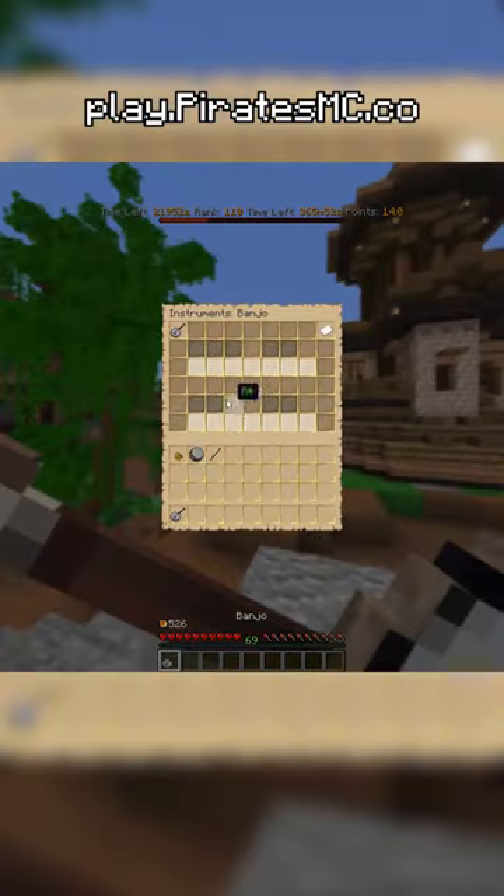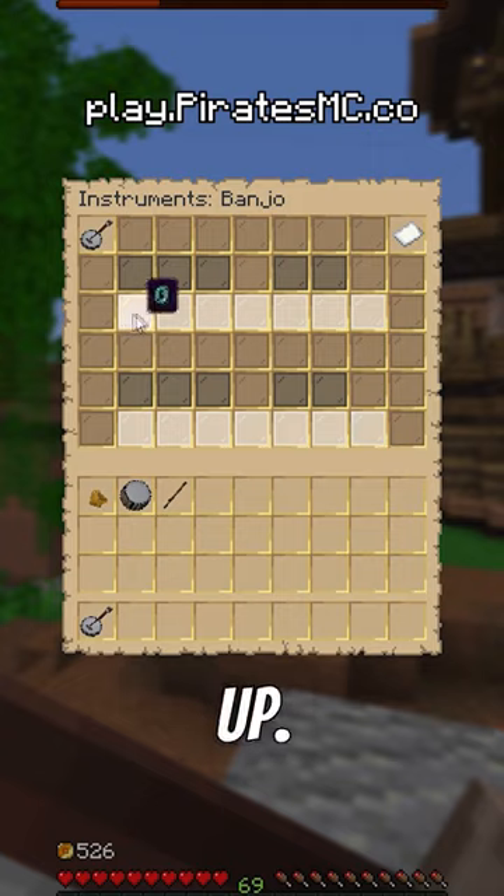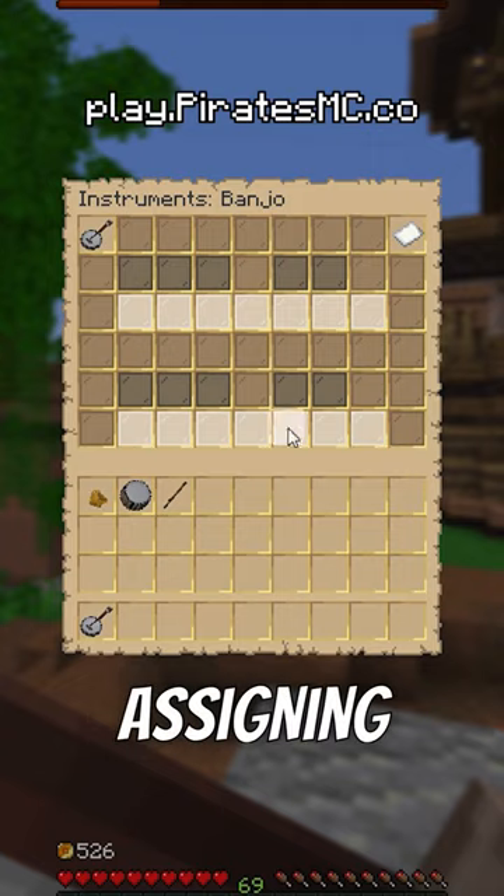To use an instrument, just right-click and a GUI with musical notes will pop up, which you can play by either manually clicking the notes or by assigning them macros.